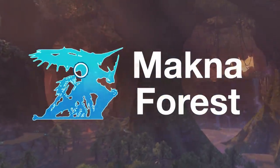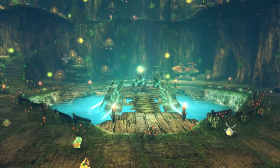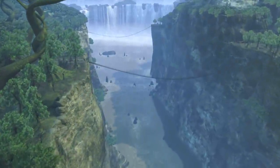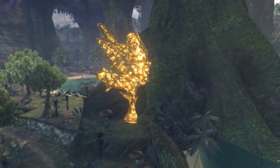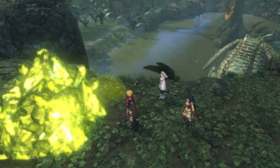Makna Forest is a scenic woodland on the Bionis' back, and the home of the Nopon, guardians of a mysterious portal. It is comprised of a deep jungle and perilous ravines that can set back travellers who fall into their recesses. Majestic waterfalls, along with pools of magical ether deposits available for harvest, complete this picturesque landscape.